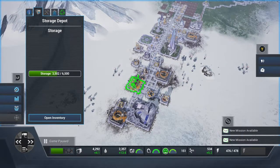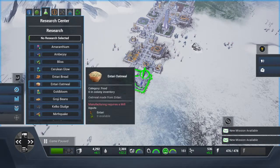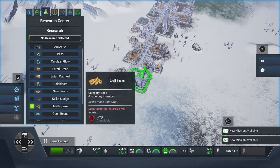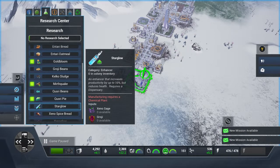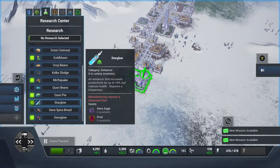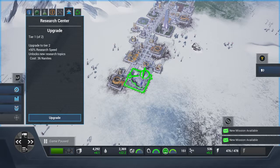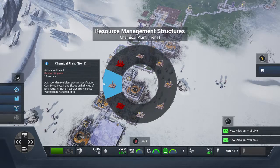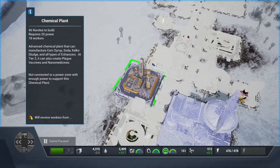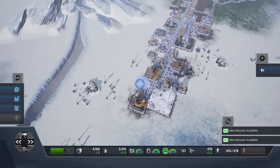Once your research lab is done, you can research things like Mirthquake. These will require a chemical plant once they've been researched. To speed up research, get everyone in there and upgrade it. Now that's being built, I can build a chemical plant — they're integral to making the stuff to sell in the enhancer dispensary. You research it in the research lab, then you produce it in the chemical plant.